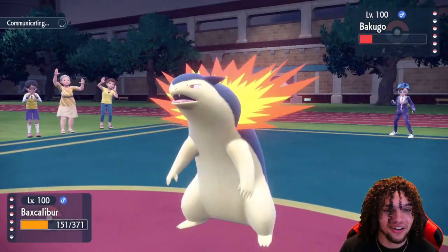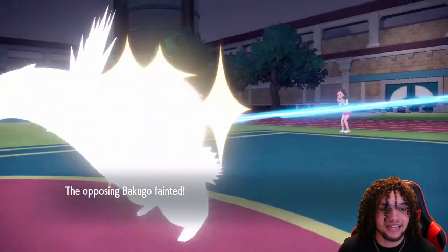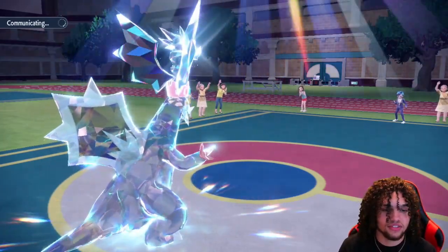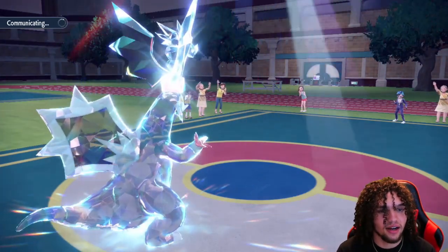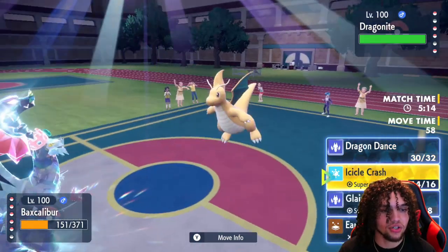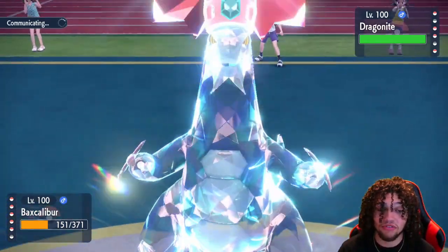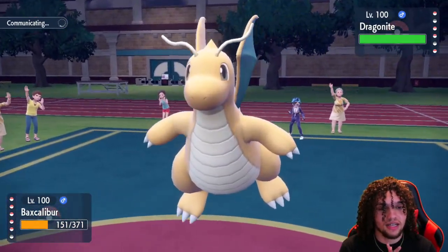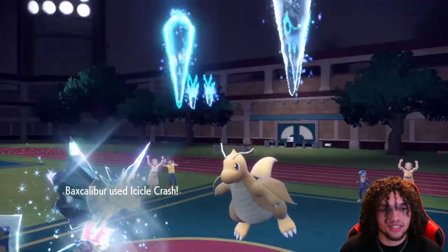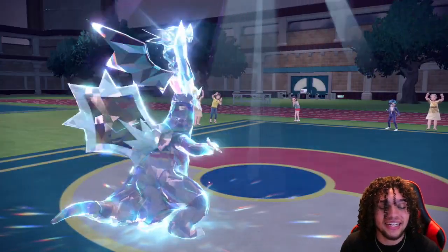Their only Earthquake immunity is gone with Rotom. They still have a resist in Torkoal, but we do have Icicle Crash now which hits it super effectively. Baxcalibur should be able to run away with it right here. The sun shenanigans should die down. Dragonite comes out — we might have to get a flinch. They can't Tera this thing. I don't think E-Speed will KO unless they're Banded. I'm going to go Icicle Crash — it's STAB and quad effective instead of Glaive Rush being just super effective. Icicle Crash also has the potential to flinch. We connect! We break through this thing's Multiscale. Baxcalibur putting in the finest of work. Sandy Shocks comes out and we should be able to fire off another Icicle Crash — no problem.